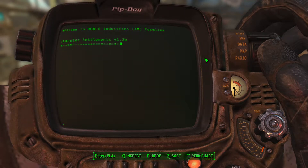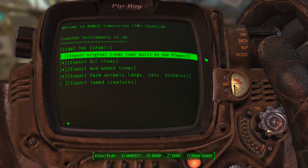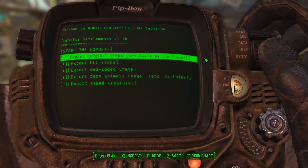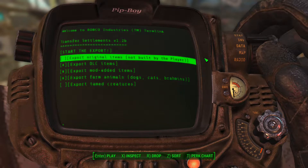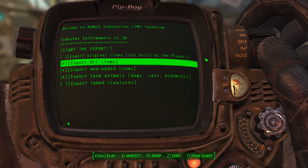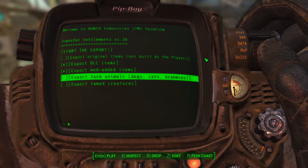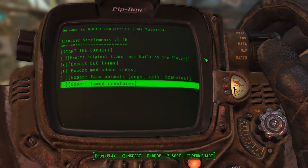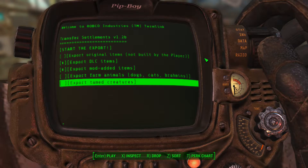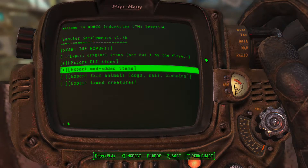I'm just going to overwrite this and confirm it. You have a few more options here. You can export the original items not built by the player — pretty much everything that existed in the settlement before it was built on. I'm not going to do that because most of my items are DLC and mod-added items. Then we have export farm animals and dogs — I'm not going to do that because I really just have a Brahmin I don't want. Export tamed creatures means deathclaws and stuff from the cages, but you'll need beta transmitters for that. This is pretty much all I need.